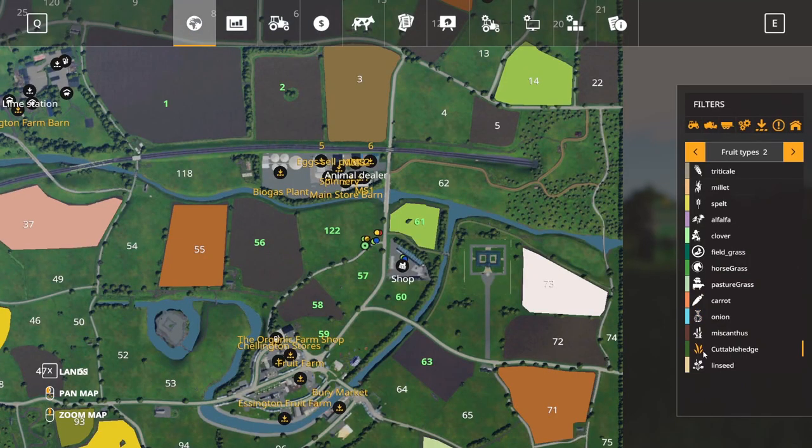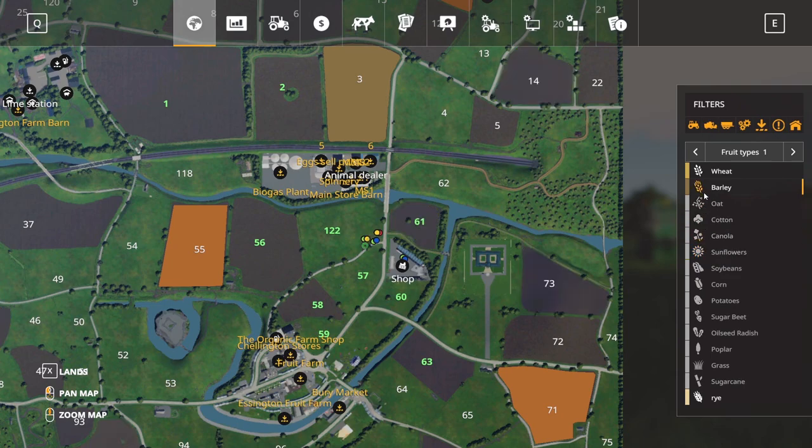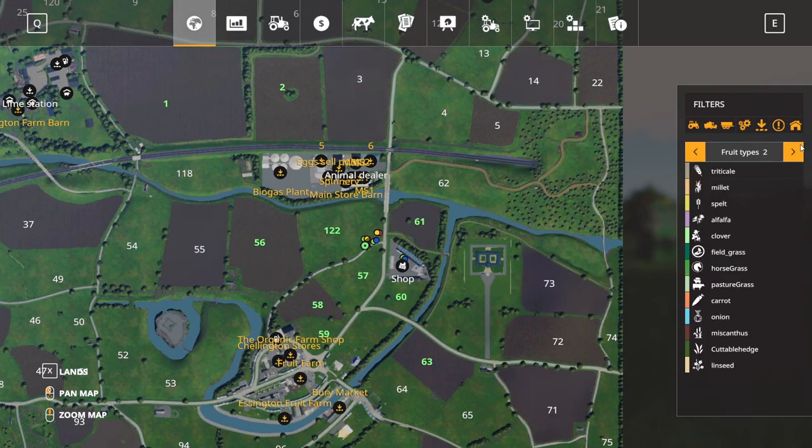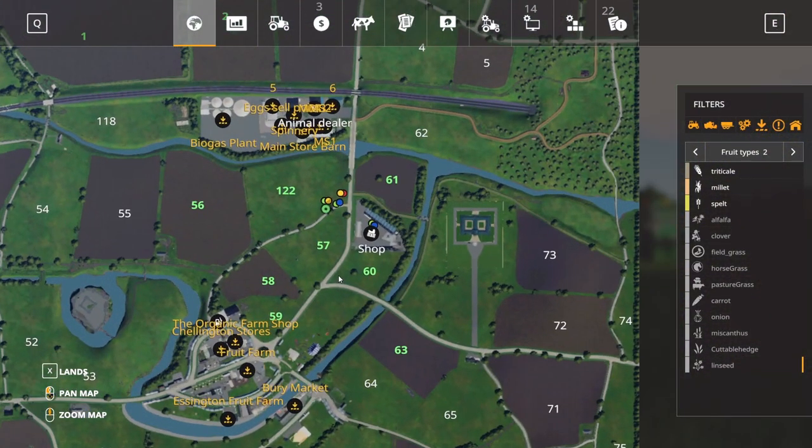Inside the menu here, we're on Shellington Valley. These are the different crop types we're looking at. Rye down here at the bottom — that's the emblem for rye. We're going to turn everything off except for the ones we're going to focus on, just to make it a little bit more clear. So rye there, and then spelt, millet, and triticale. We will go through all these at some point.